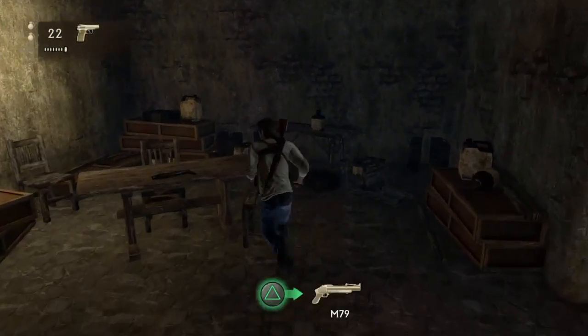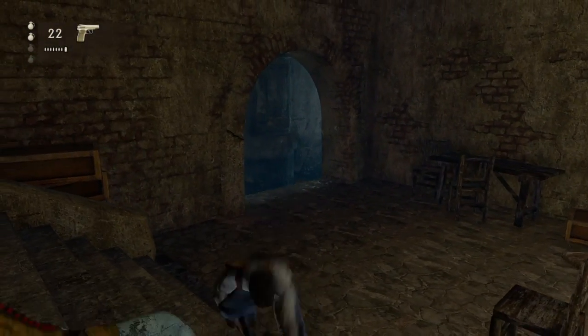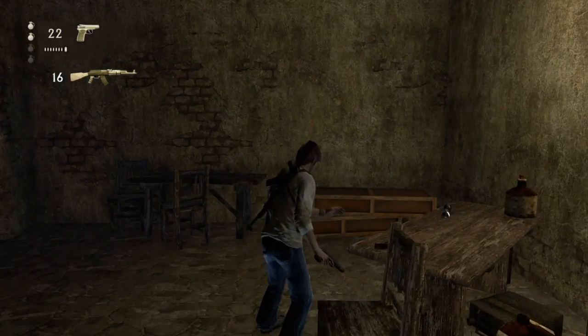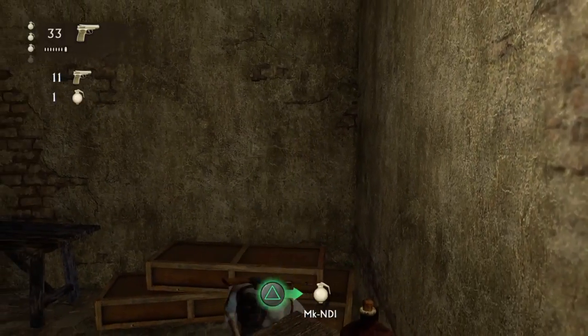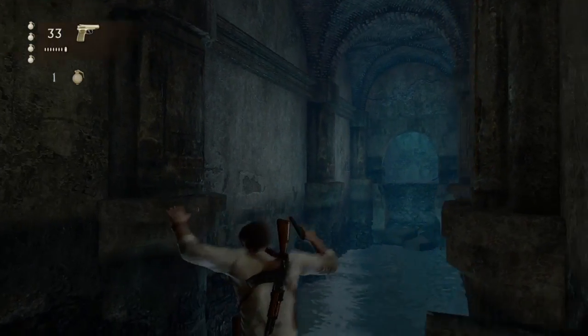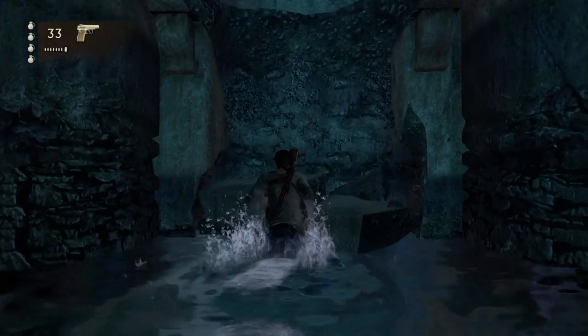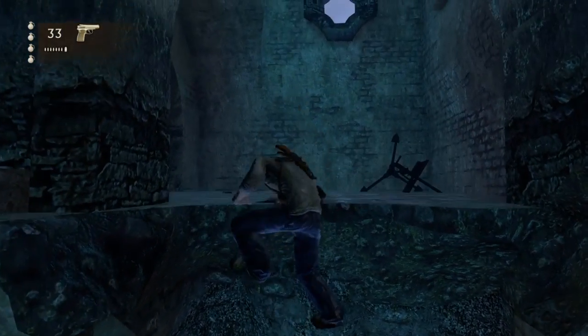The room I'm in right now is optional, where you can find a grenade launcher which helps take out the turret — but as you just saw, it's not necessary. It's an optional room which has a bunch of ammo in it. You're probably going to want to grab it because the next one is kind of a long shootout.